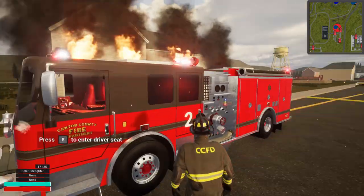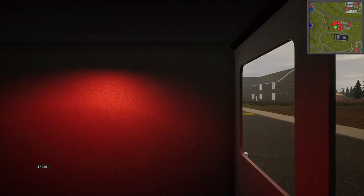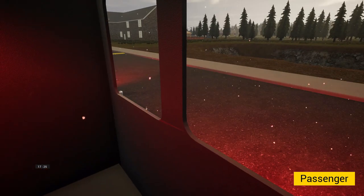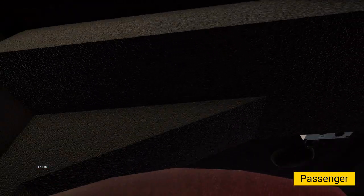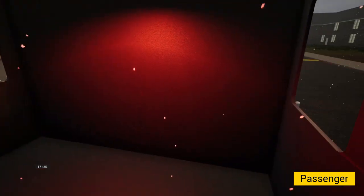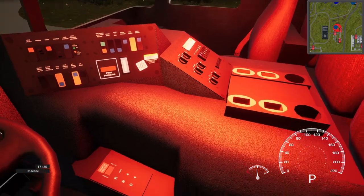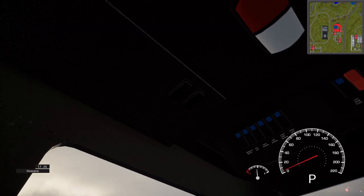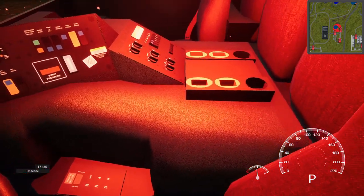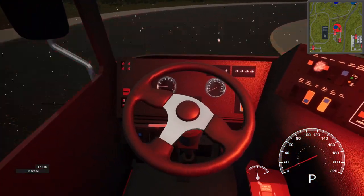Something else coming — mainly for multiplayer — is that you can now ride in the back of this rig. This will be coming to all rigs as the interiors are being completely upgraded. There will be tools and SCBA seats in the back. The general texture has already been upgraded, giving interiors that rough texture that the inside of real fire trucks have.